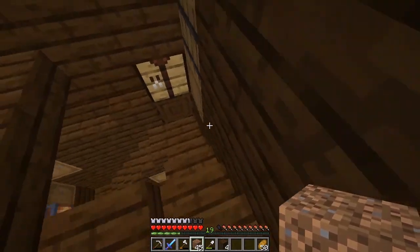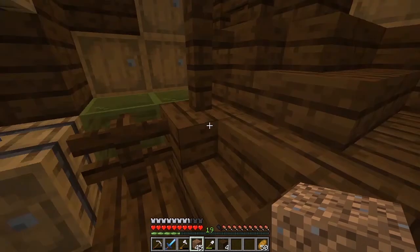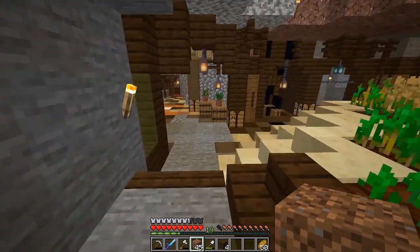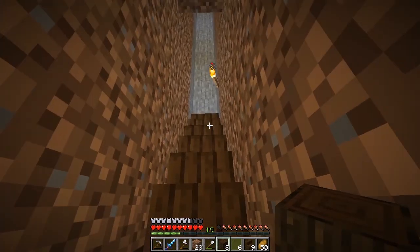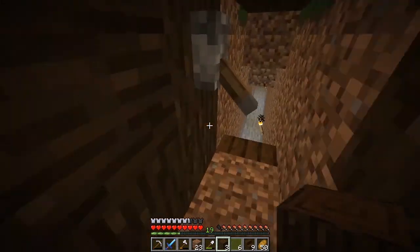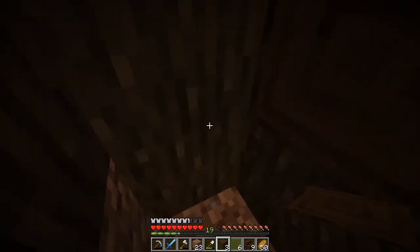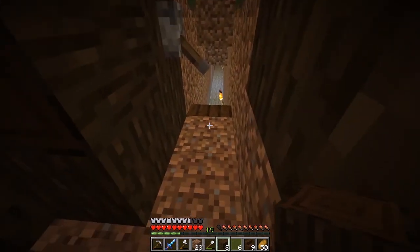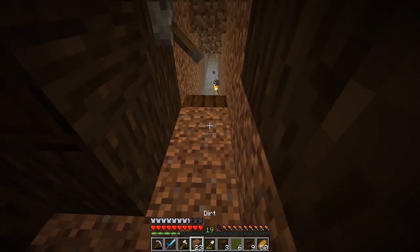I want to put some windows in as well, just so I can see before I go out into the world. Because I do like to see before I get killed what's actually going to kill me. So I've got some steps there, and I actually quite like this — it doesn't get in the way. And as I come running in, I can just flick it. Because whenever I come in and I have to shut the door behind me, I always go blah, and it ends up as a disaster.